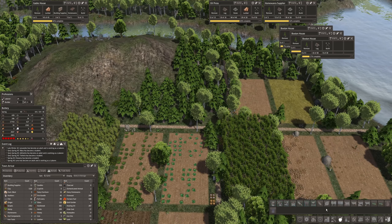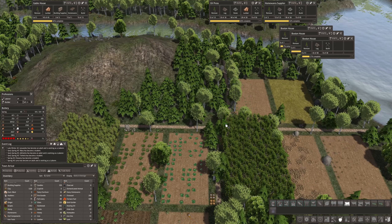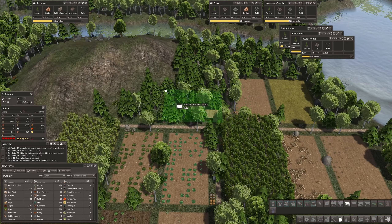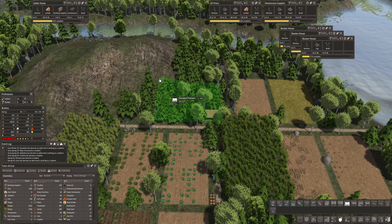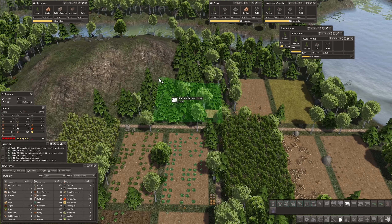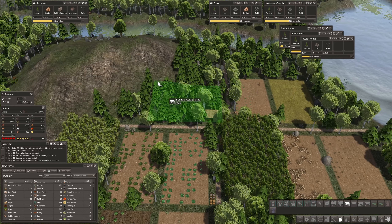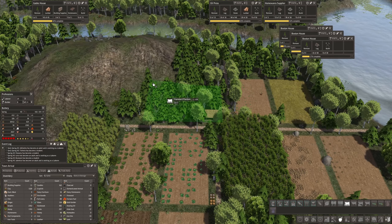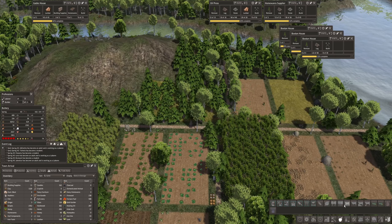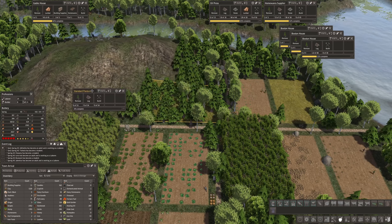That would be standard pasture. I'll put it right here and I'm going to make this a fairly large one, but it may not be in production for a while. Maybe 13 by 15, or maybe 17 by 12. I think that's a good size. You really won't know how many animals you can put into this thing until it actually gets built.